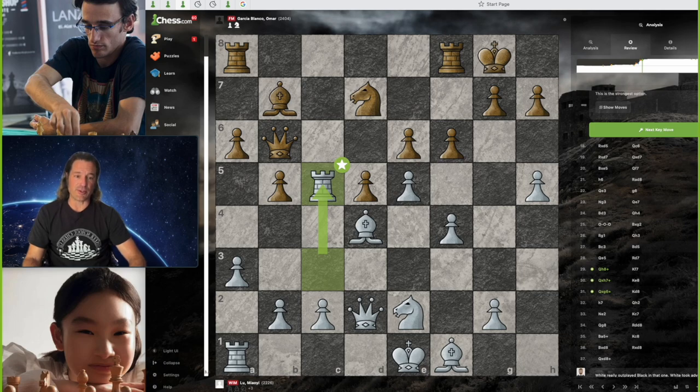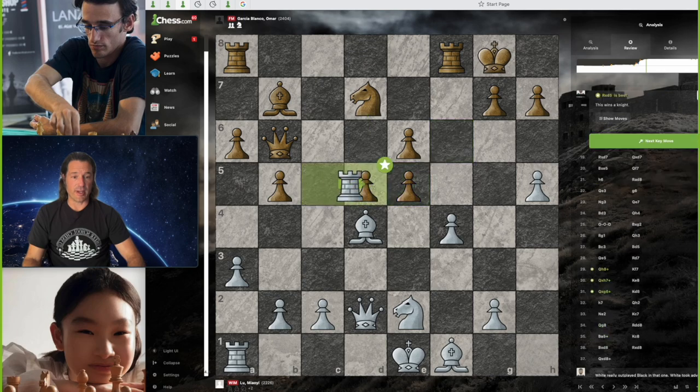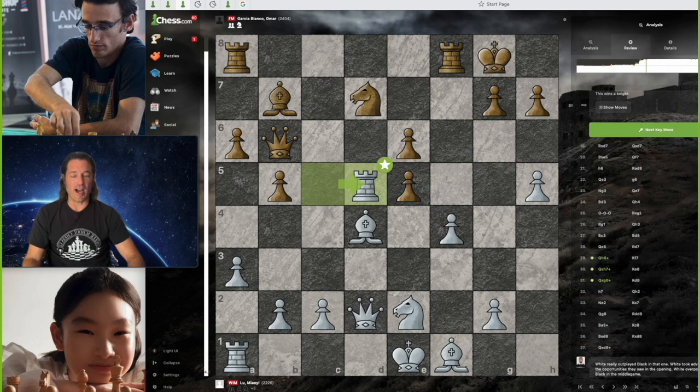Lou Malhi actually sacrifices her rook for the bishop here, and this is the best possible move in the position. Black doesn't capture back — instead playing pawn captures on e5, which is an excellent move, although it might have been better to actually capture the rook. We now have rook captures on d5 — best possible move, once again, by Lou Malhi. A discovered attack — you can't just take the rook with the pawn or you lose your queen — and it's also attacking the knight.